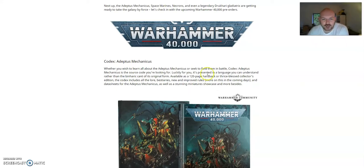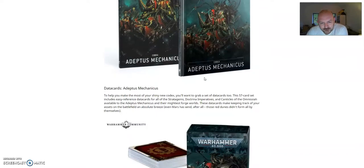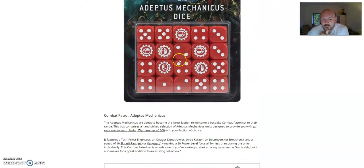On to the big thing in 40k: the Codex Adeptus Mechanicus has come out next week — 120 pages of hardback, plus the Collector's Edition, which is cool. That means Battle Sisters is the week after, maybe. The Adeptus Mechanicus data cards and the dice, which are cool.